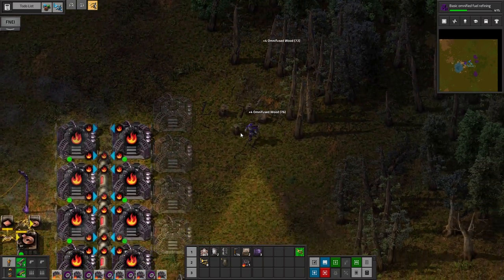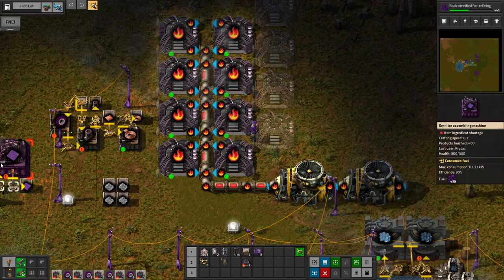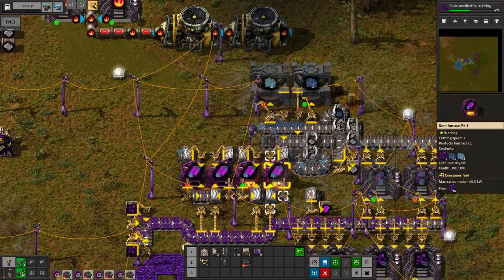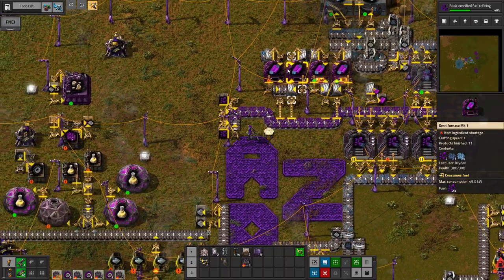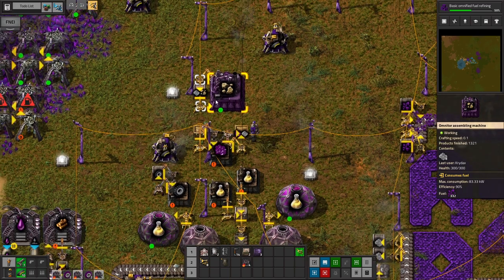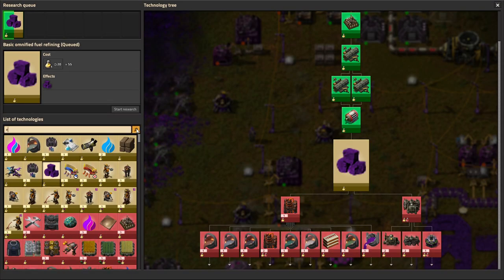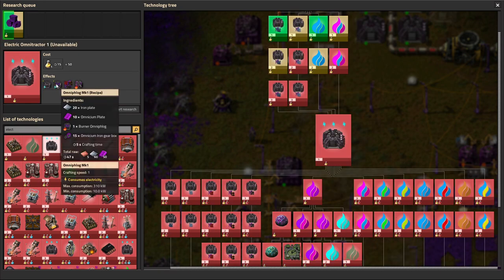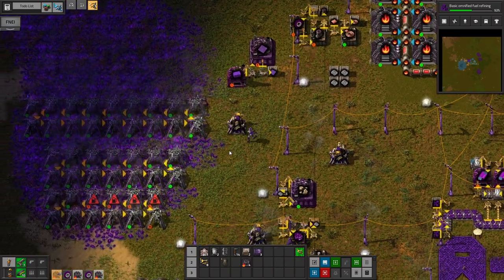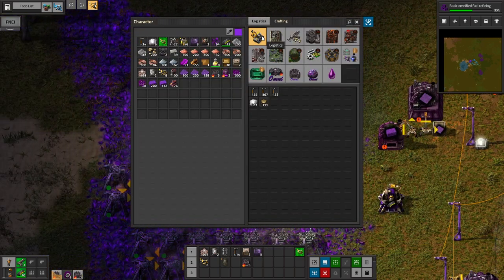I wonder if this is worse for pollution than the burner drills in the first place. Wait, these don't even make pollution — is that right? Interesting. I wonder if that's a decision on purpose or an accident. But none of these Omni buildings consume fuel — well, the Omni burners don't, the Omni furnaces don't, the Omni labs don't. The burner assembling machines do cause pollution, but the Omnitor assembling machines don't. I wonder if that's just to help the early game. And like the electric versions make pollution — let's find out. Electric Omnitractor — no, no pollution.